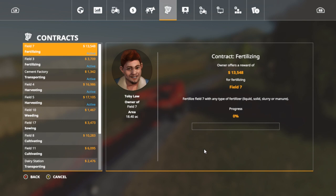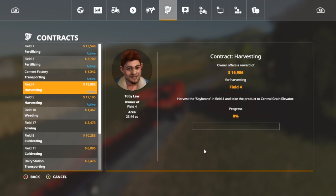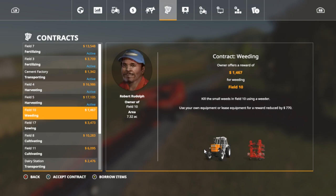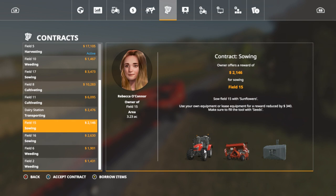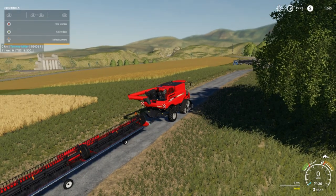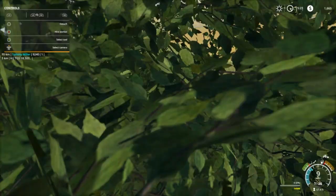Let's get to our missions. Field seven fertilize, field three, cement factory, harvesting and harvesting. Oh, soybeans to central grain and we got field five. And there's a lot of weeding - like two or three more down here that wants to be weeding. Yeah, two more and two sowings. We're not really going to do them because they're not really that much. We might do the transport to the dam, but we gotta get busy. It's like three o'clock in the evening and we got a lot of work. We got field four there to harvest and we got field five.